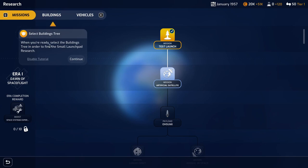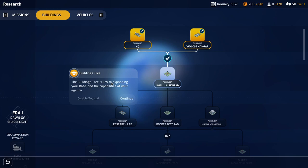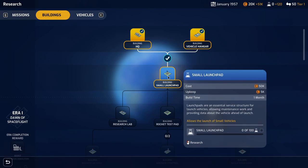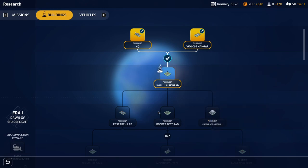Select the buildings tree to find the small launch pad. The building tree is key to expanding your base and capabilities. To be able to launch your first machine, you'll need to research the small launch pad. Select the launch pad node to view its details and set it as the active research. The small launch pad will cost 50,000, upkeep is 5k, and it will take one month to build. Launch pads are essential service structures for launch vehicles, allowing maintenance work and providing data about the vehicle ahead of launch. We'll research that.